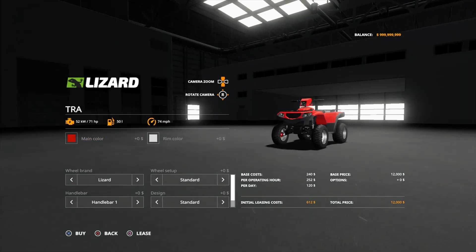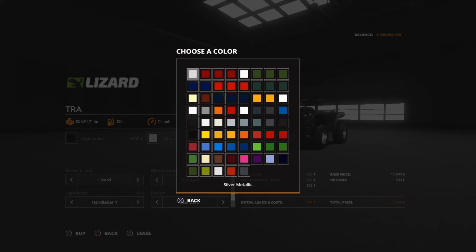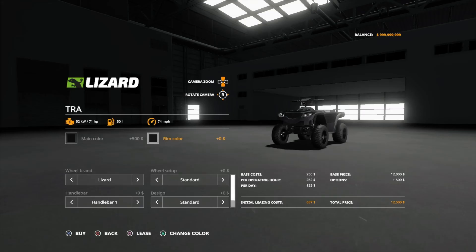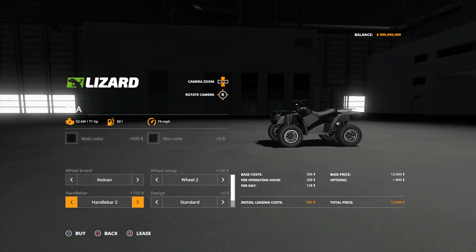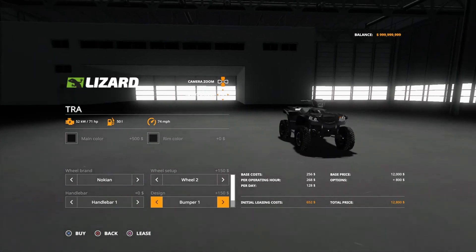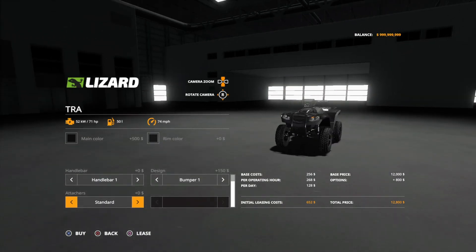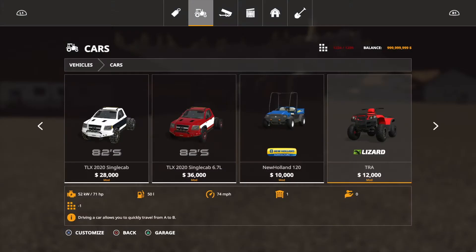I'm just gonna deck it out real quick. Main color — we're gonna get a Suzuki today. There we go, there's our Suzuki.